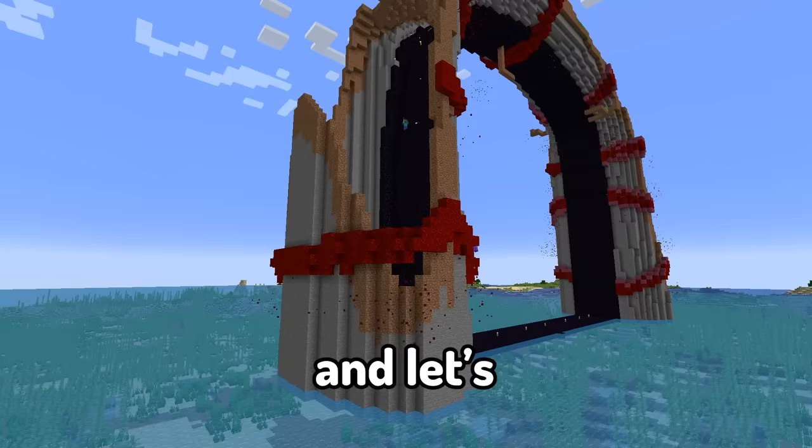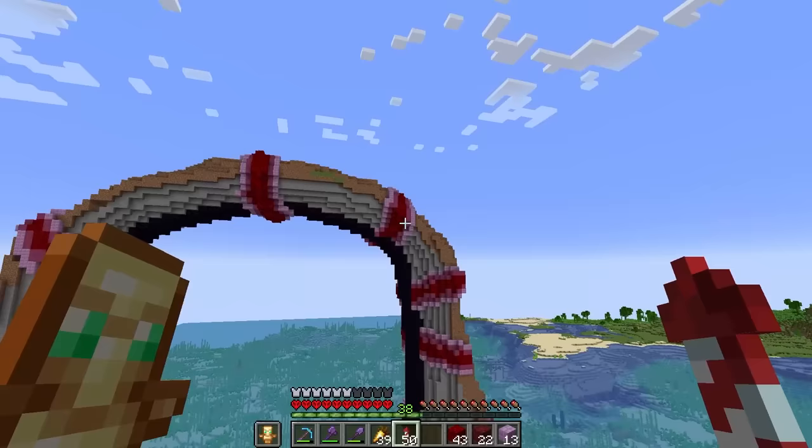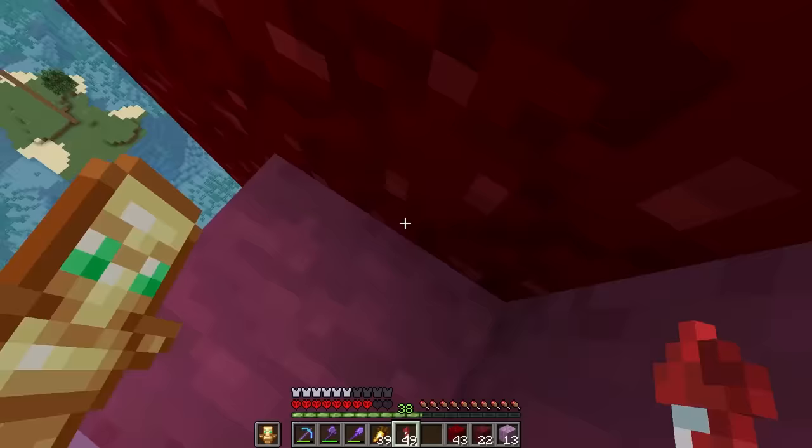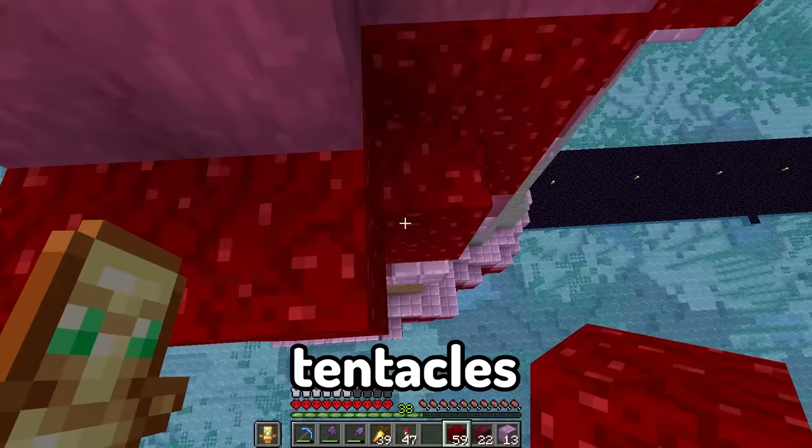Let's also add the purple blocks. Most of them are looking pretty flat - I tried adding a little more depth to these leaves and it looks a little better, so I'm going to do that to all of the tentacles. I really need a better word for this.